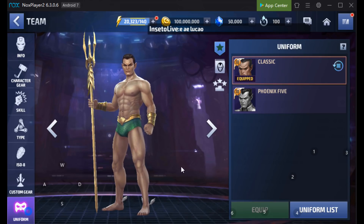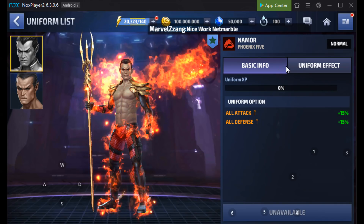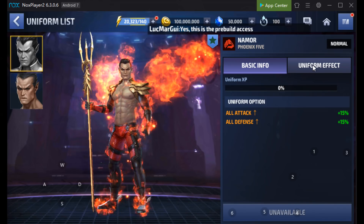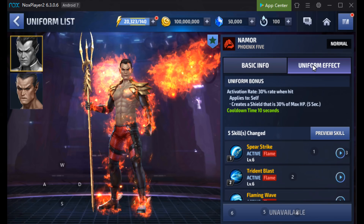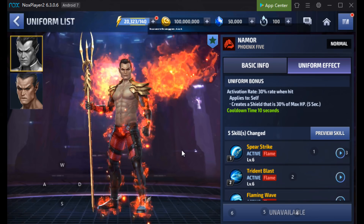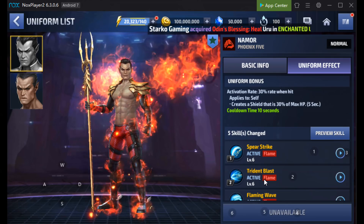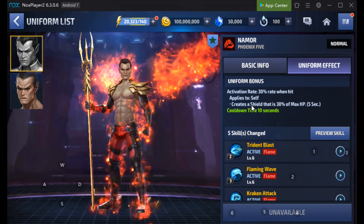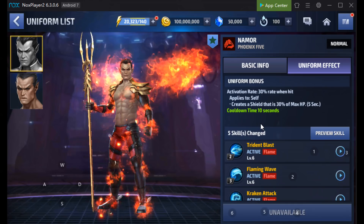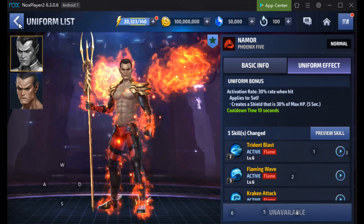Cyclops is villain, and this dude gets a uniform as well. But once again, it's kind of locked behind something and it looks like the Star Agents aren't going to be able to access these uniforms. He looks pretty bad with flame coming off him. I'm going to assume he's going to be a bad guy, and if that is the case, he will 100% replace Molten Man. His uniform bonus is more survival-based — applies self-creator shield, 30% of max HP. Everyone's been saying he is a little bit flimsy due to his lack of iframes.